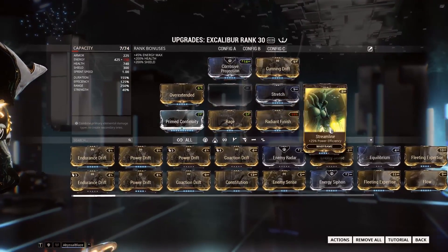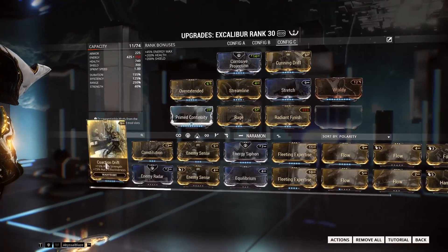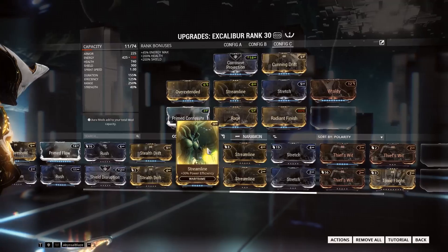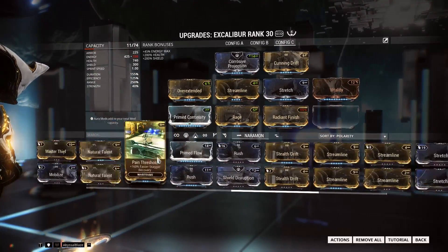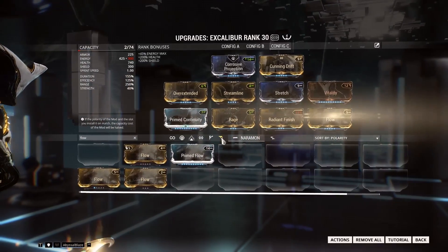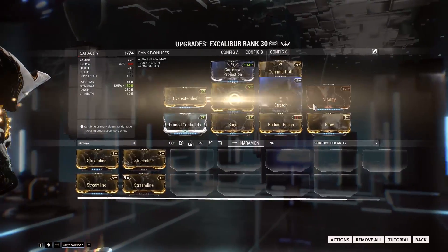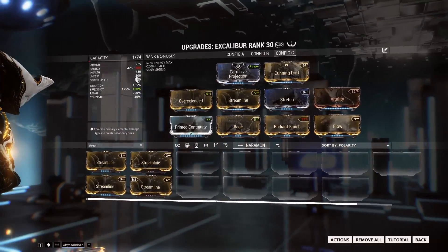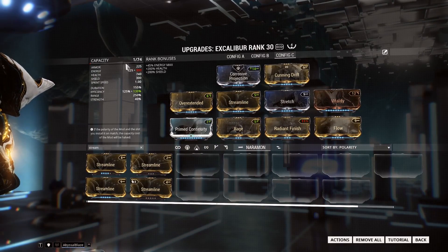You can swap things around — let's say we take that off and throw something different on. Maybe a Rank 1 Constitution for more duration, or a regular Flow. If we go ahead and get the regular version of Flow and then throw on a Max Rank Streamline, that would also be an ideal thing to do. That way you get the max benefit from your Streamline, but you just have less energy capacity, which isn't really a problem with this build anyway.